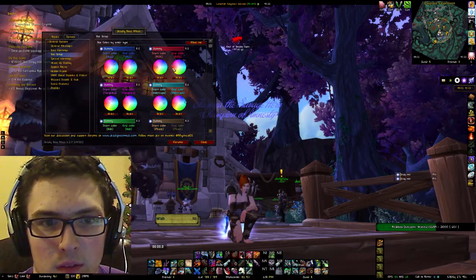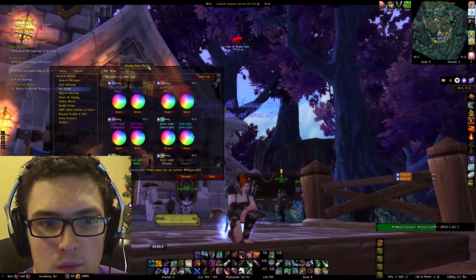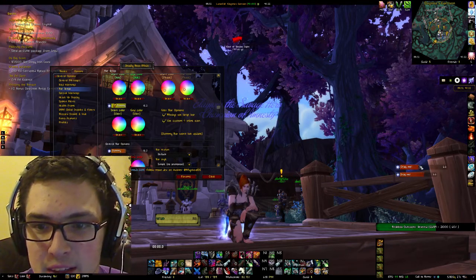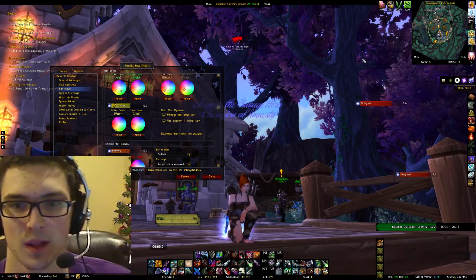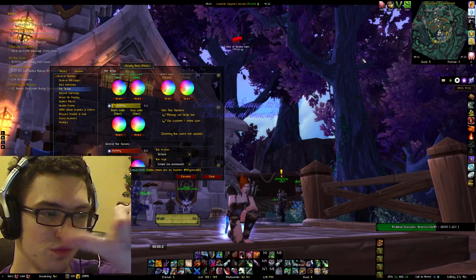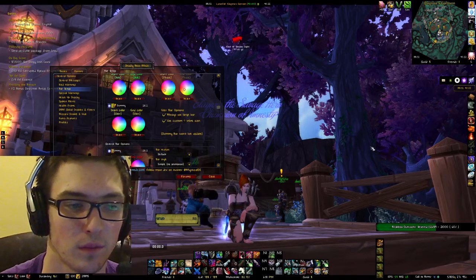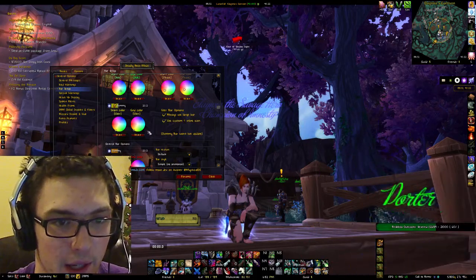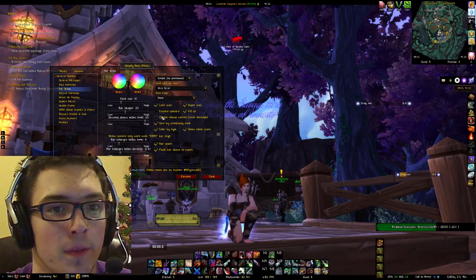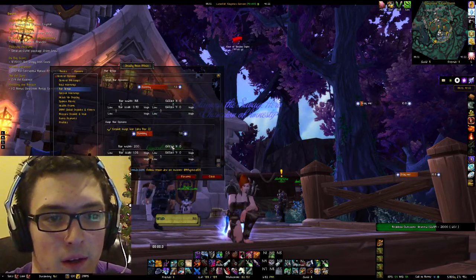I leave those on the left-hand side of the screen, actually over on the right-hand side of the screen because it's out of the way. Clicking the right-right icon is going to give you both icons over here. You can change how big the bar is, how little the bar is, and where the bar is.